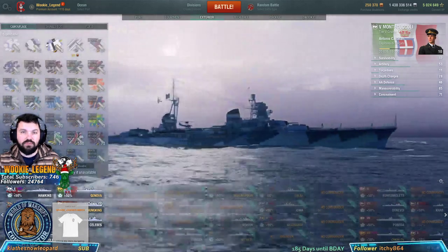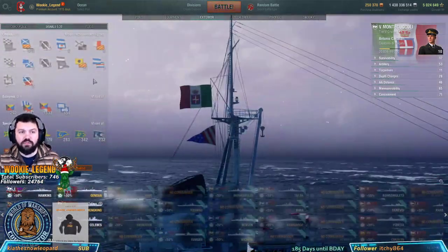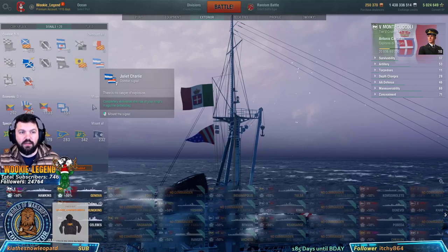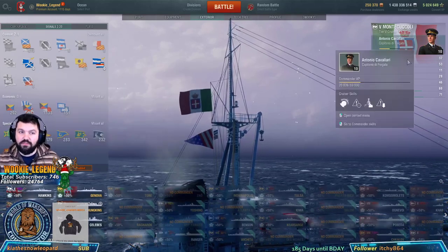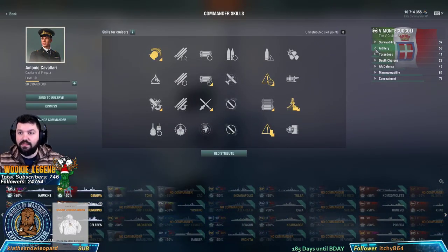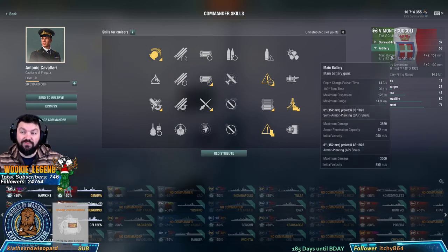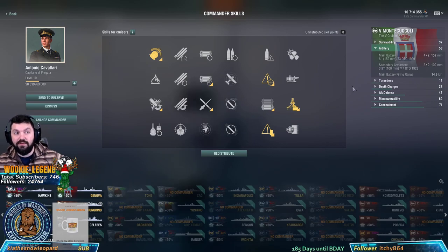Let's go to exterior. Always make sure to have camo — doesn't matter which one, but make sure to have camo. We do want speed, and we want to make sure we're not going to get detonated. Let's go to our captain and rotate the guns. The guns are 152s and they rotate every 26 seconds for a 180, whereas on the Emil Bertin it was 15 seconds for the 180 — big difference.